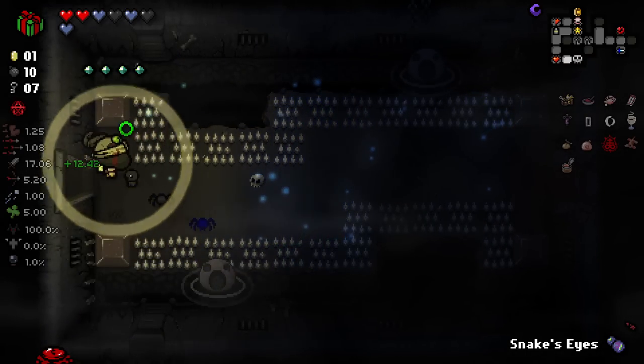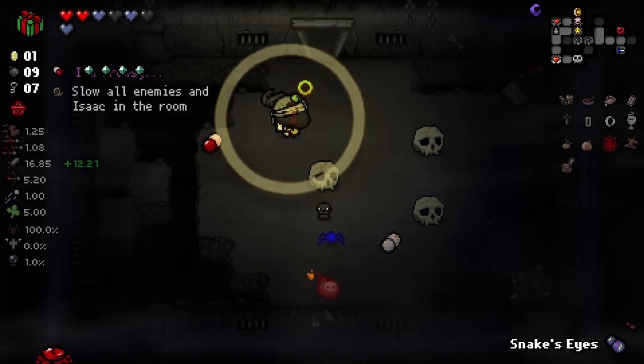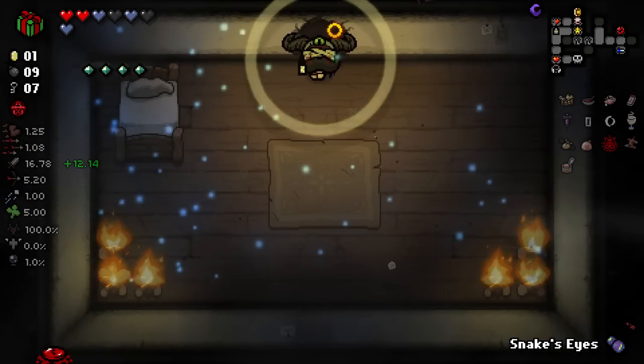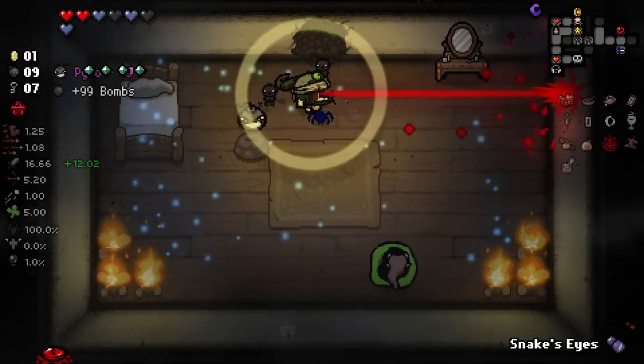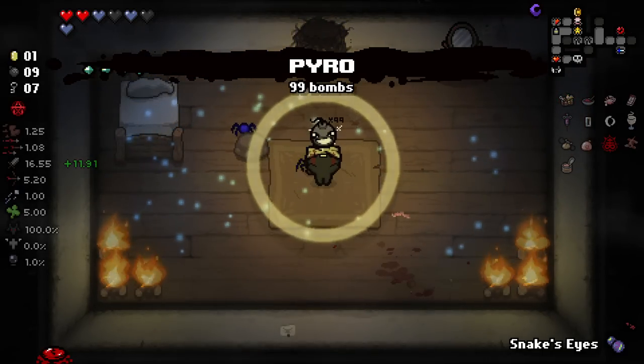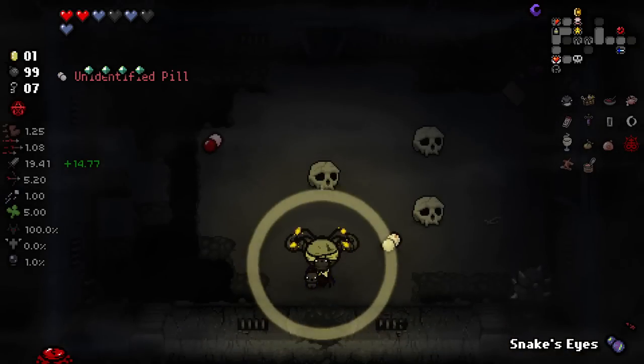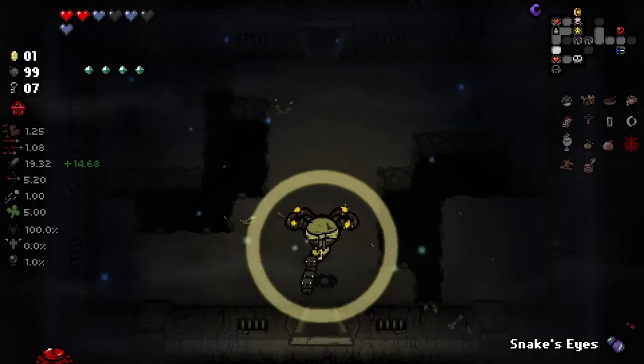We need to find our secret room. I think it's probably here — second secret room, good. And we got 99 bombs — not very good really, but considering we've got the cyst bombs, it is still okay. It's not really what I was looking for. We haven't found our item room yet — we've skipped out on a lot here.